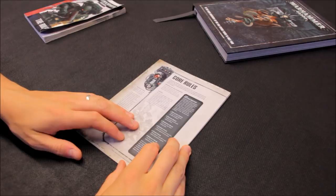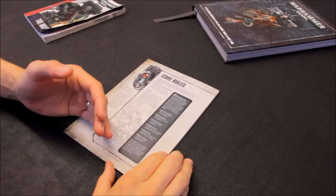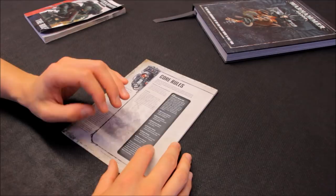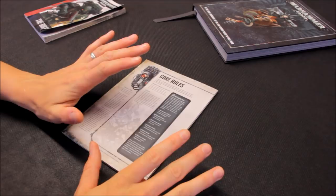So, core rules — on to turns. Not going to do missions or anything like that; it's just pretty much how to play a game. The battle round, as they call it now, is: movement phase, psychic phase, shooting phase, charging phase, fight phase, and then morale phase. It's pretty much as it was in 7th. Morale is always at the end now — it used to be in any phase. Now if you take casualties in shooting, you just wait till the very end of the turn to do your morale.